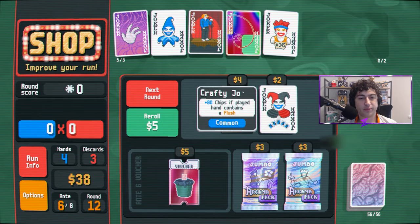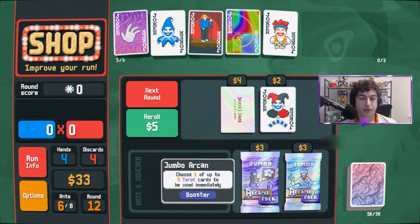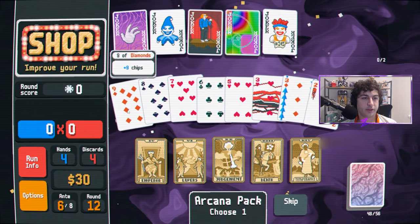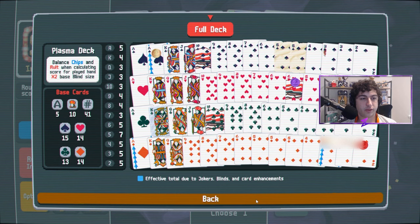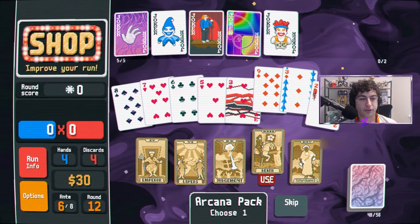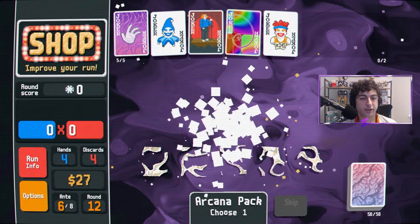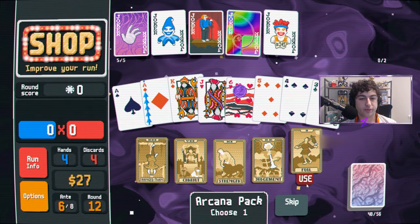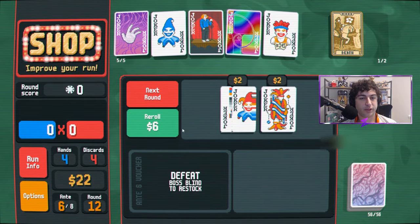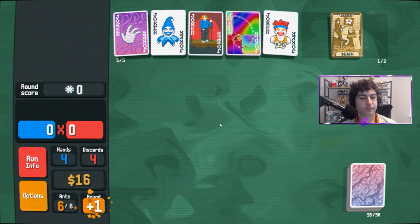Well, that's not a good Polychrome — we don't really want that, but we will take an extra discard to try and get what we want. We want more threes, we'll use another Death. Open up another arcana — use the Full and get our Death in hand. Man, if we had a glass we could be making... go sicko mode. Alright, just continue.